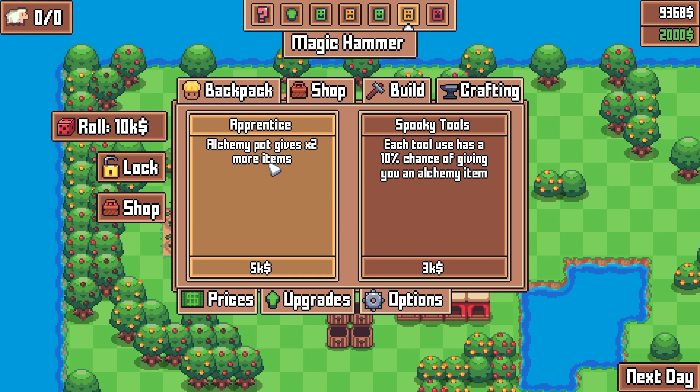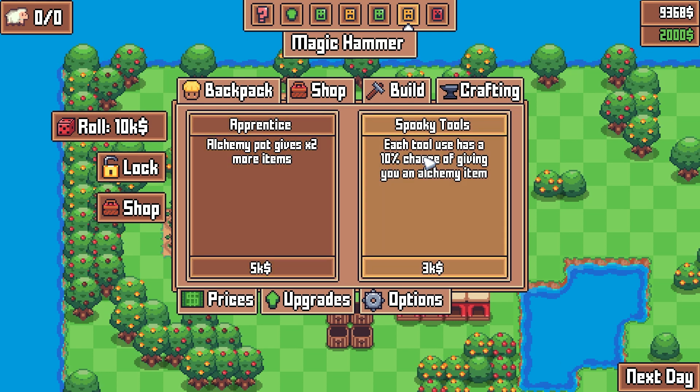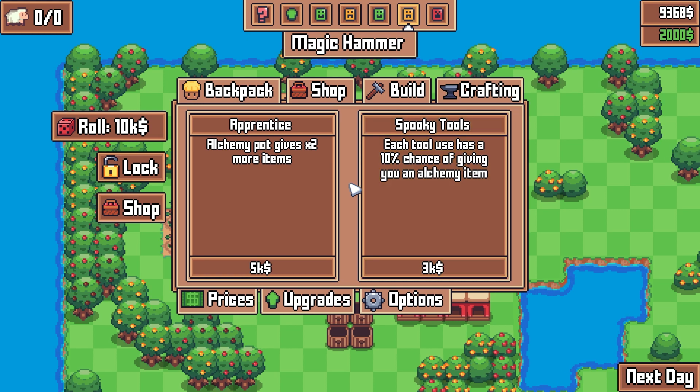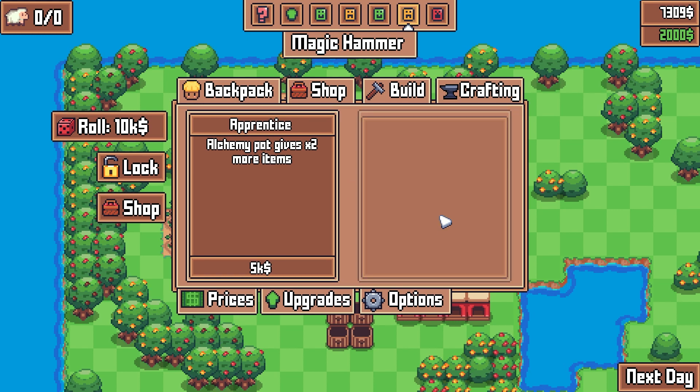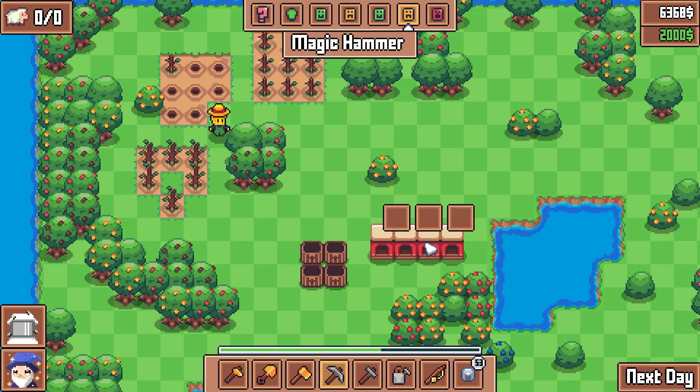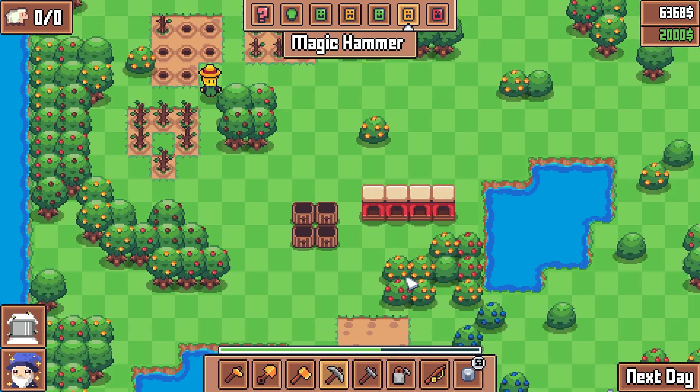Alchemy pot gives double items — I don't know what an alchemy pot is. Spooky tools: each tool has a 10% chance of giving you an alchemy item. That's probably good. I'll buy that for 3k. Hopefully that's not money I desperately need later. I feel like I'm doing okay on the financial front, so every time I use a tool, there's a chance of getting some spooky stuff. That's cool.